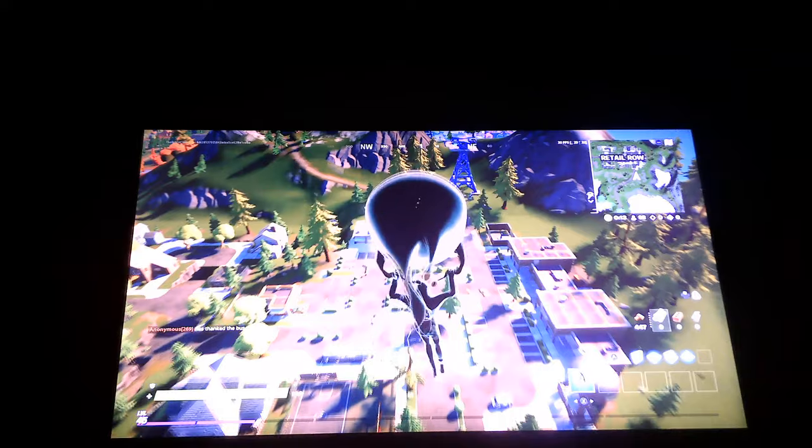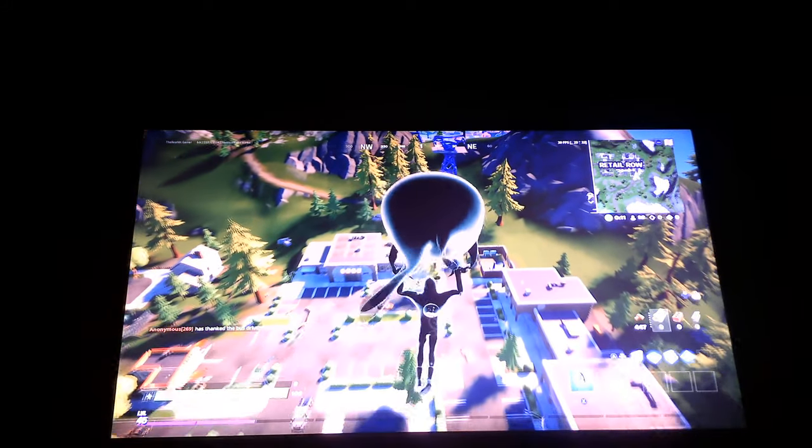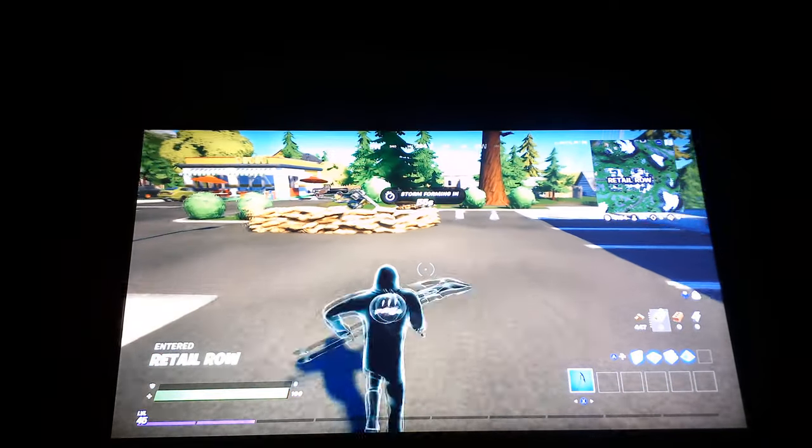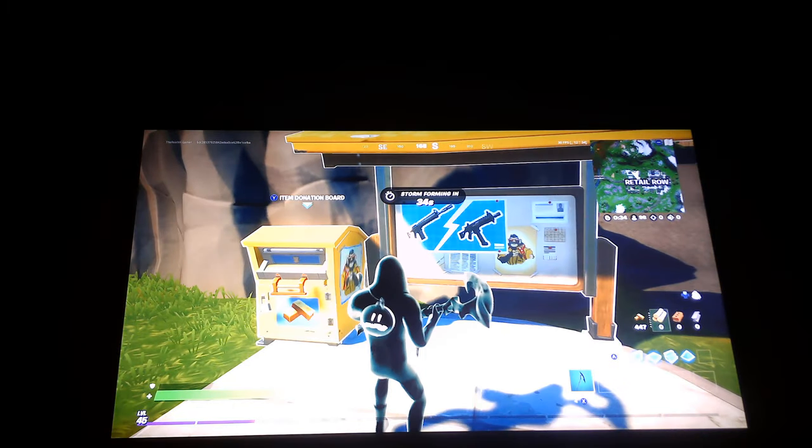The first spot I'm going to show you is going to be at Retail Row. It's going to be somewhere around over here. You can see the dollar sign right here, and right behind this hill you'll see the first donation box. So there's this one — if you want it, you now know where it's at.